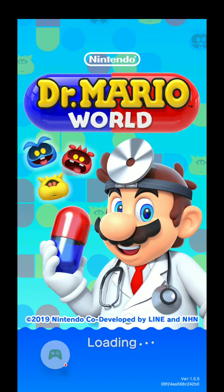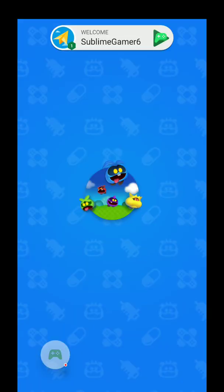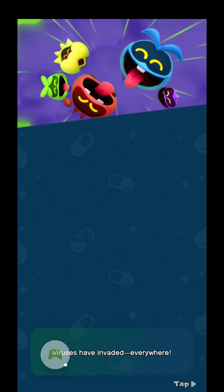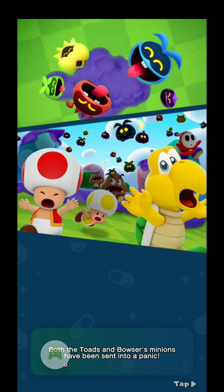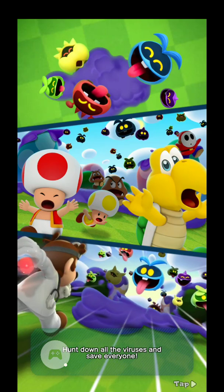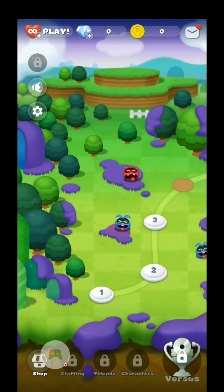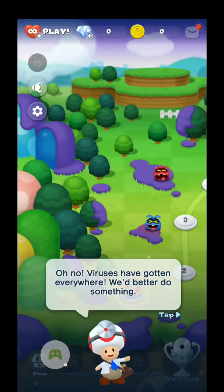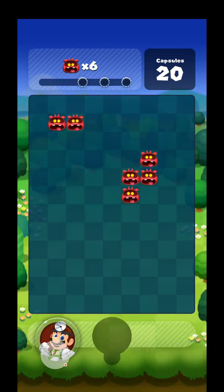You're gonna want to hit accept for all this stuff — trust me, you don't even need to read it. Here we go, Dr. Mario World — beautiful HD graphics, Nintendo co-developed by Line and some other smartphone thing. Oh no, viruses have invaded everywhere! Both the toads and Bowser's minions have been sent into a panic — hunt down all the viruses and save everyone. So that's like the story for this game. It's actually pretty deep and nuanced if you get into it. I'm just gonna kind of skip over the story bits and Toad's gonna tell us some stuff, give us some tutorial type stuff.